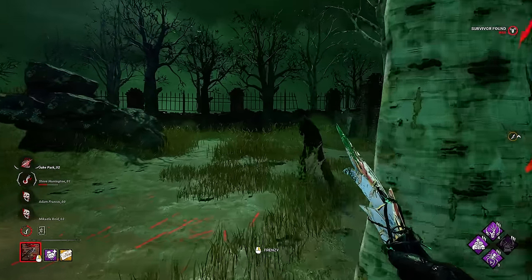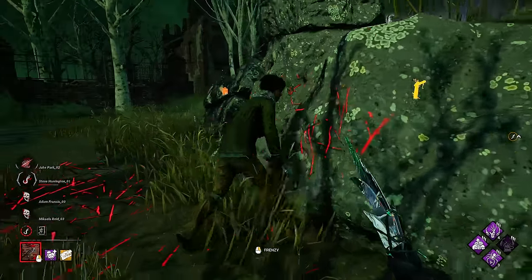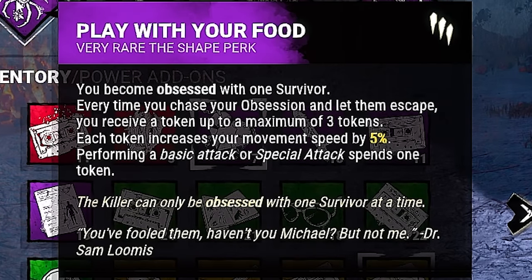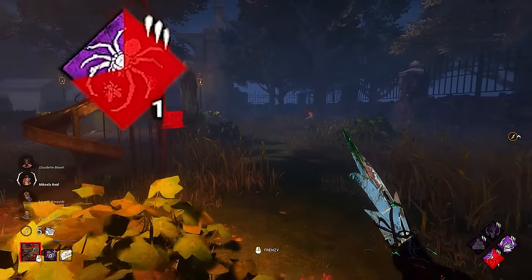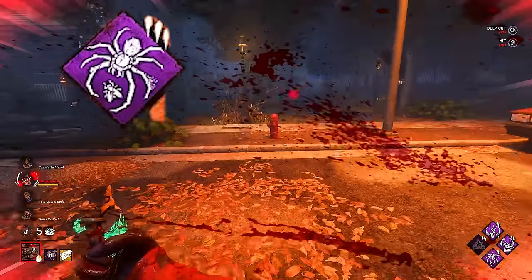So this Legion add-on makes them the fastest basic M1 killer for the rest of the trial. I would not want to be a survivor in these games. Let me explain the build. Play With Your Food is our first perk, and this one is our main speed hacking perk. Whenever we lose chase with the obsession, we gain 1 token up to a total of 3. Each token increases our movement speed by 5%. As soon as we use an attack, we lose 1 token.